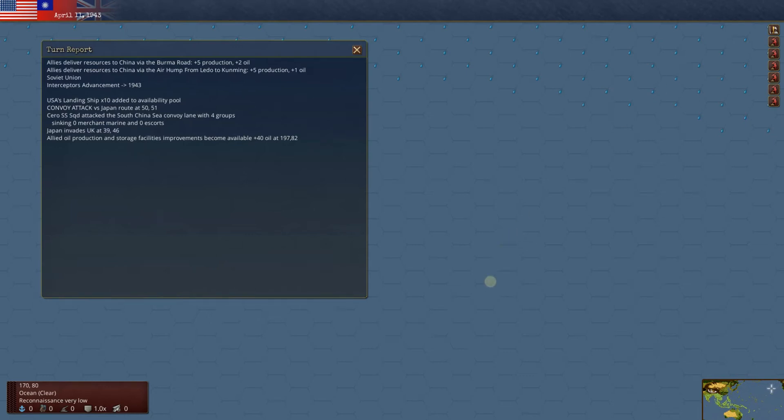Hello everyone, and welcome back to Strategy Gaming Dojo, where we find, learn, and play one more turn of the great strategy games. Today, back into our PBEM challenge — it's now April of 1943. In the turn report, the Allies are delivering resources to China through various means.